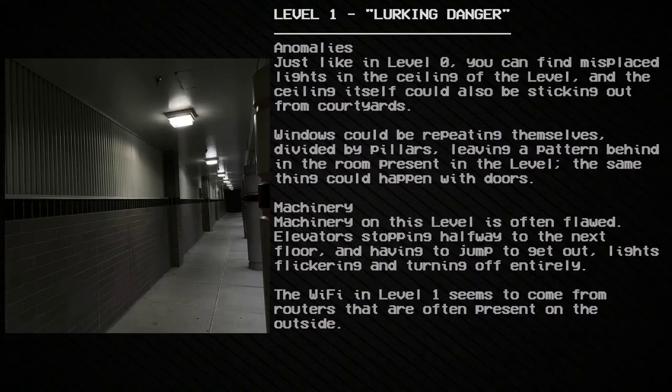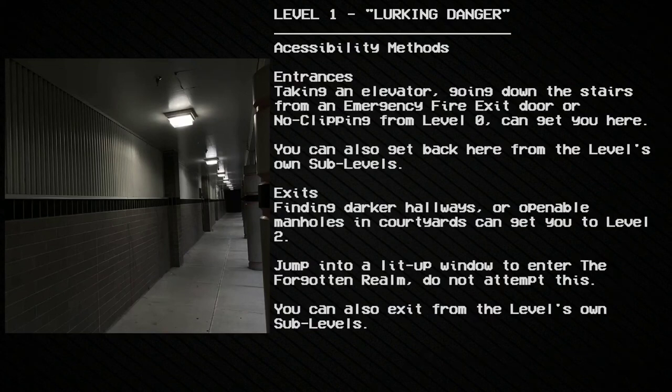Accessibility methods — entrances: taking an elevator, going down the stairs from an emergency fire exit door, or no-clipping from Level 0 can get you here. You can also get back here from the level's own sub-levels. Exits: finding darker hallways or openable manholes in courtyards can get you to Level 2. Jumping into a lit-up window enters the Forgotten Realm — do not attempt this. You can also exit from the level's own sub-levels.